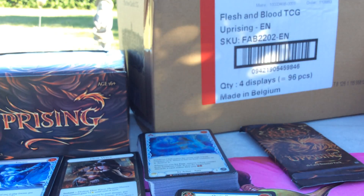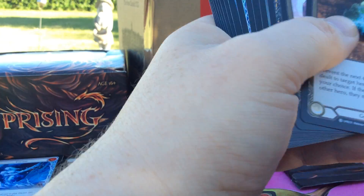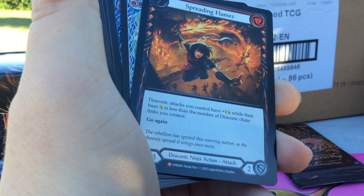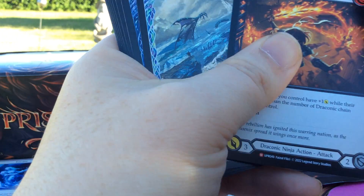I think it should be fairly obvious because the foil cards do stand out somewhat, but you've got to check. Got Engulfing Flame Wave. We got Spraying Flames — first one of those, very nice. It's a Nonfoil Majestic.